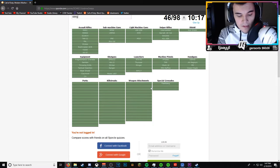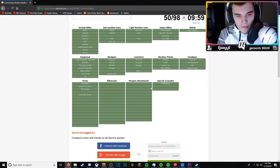Perks: Sleight of Hand, Marathon, Scavenger, One Man Army, Bling - that's one more blue perk. Then we have Hardline, Danger Close, Stopping Power, Lightweight, Cold Blooded, Ninja, Scrambler, Commando, Sit Rep, Last Stand, and Steady Aim. Look at that - I know all the perks, are you kidding me?